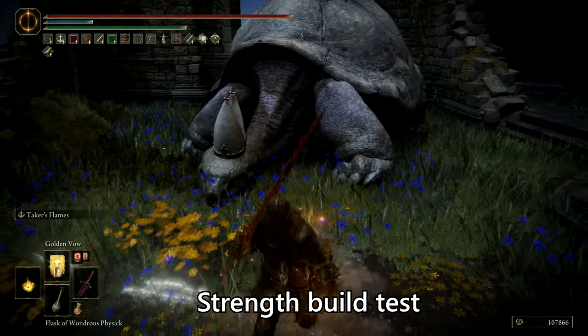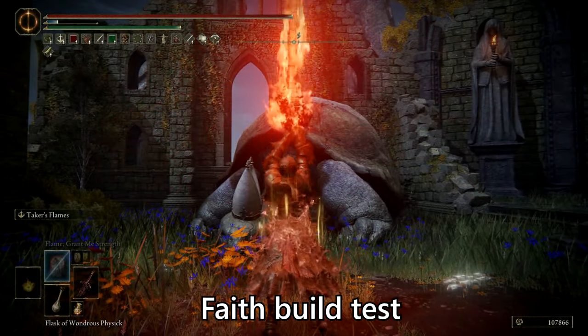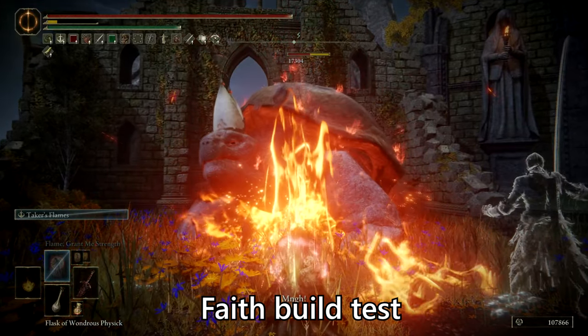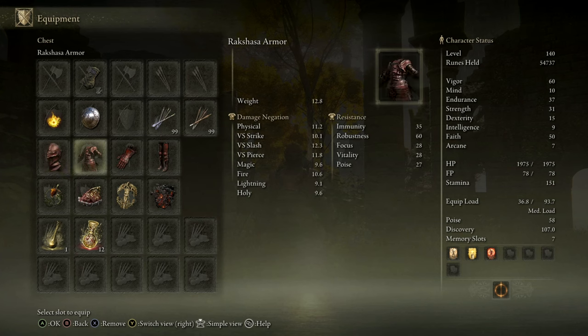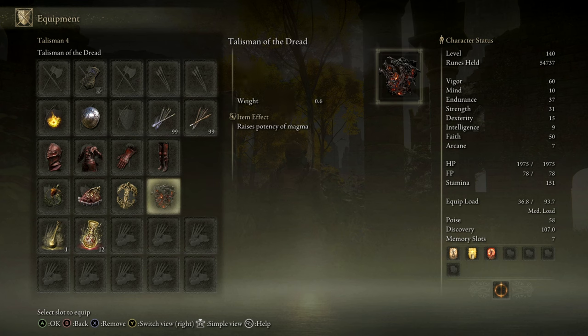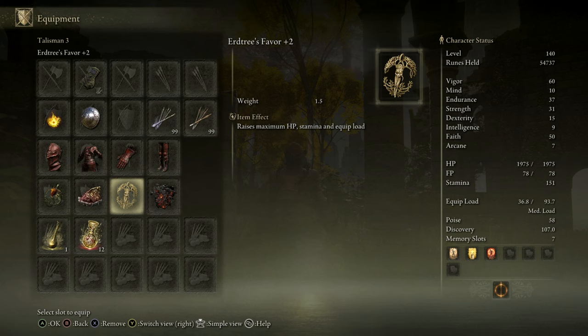My good friend Master Oogway here has volunteered to help me show the damage difference, and as you can see the Faith version does almost 30% more damage with both Ashes of War. To reach this damage we will use the Rakshasa set which increases damage by 2% per piece, the Talisman of Dread for another 14%, Shard of Alexander for another 15%, Fire Scorpion Charm for a 12% fire damage increase, and the Erdtree's Favor to get a little HP and stamina boost and to avoid fat rolling when using the heavier weapons.